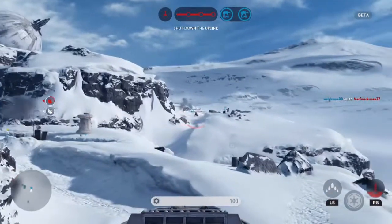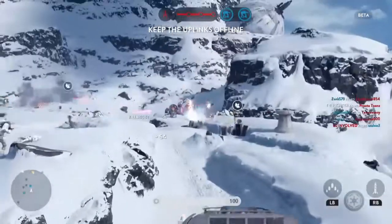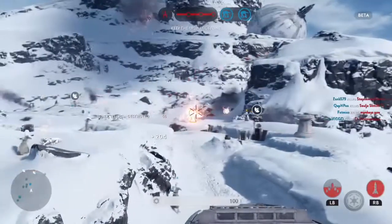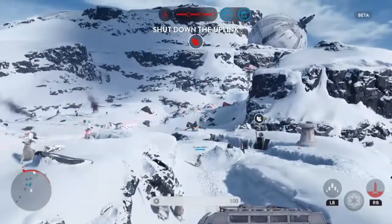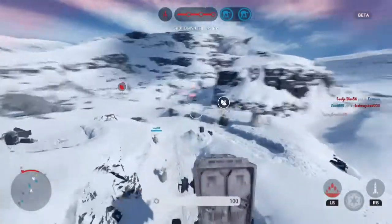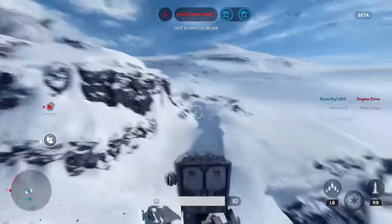It likes to fire a little low, but I'm getting this. What we're supposed to do here is we're pushing forward, trying to get our AT-ATs in to destroy the power generators in the back of the base and destroy these rebel scum. I've always wanted to destroy some rebel scum. For the Empire!